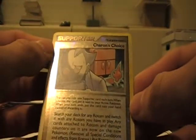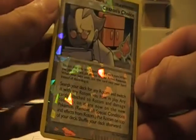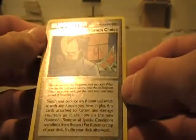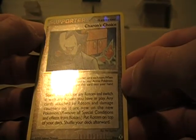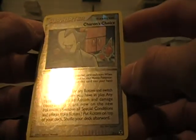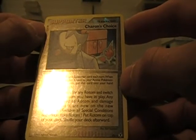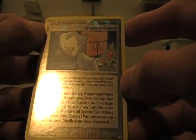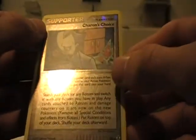Charon's Choice — however you pronounce it — is a Reverse Holo. That's pretty cool. It reads: search your deck for any Rotom and switch it with any Rotom you have in play. Any cards attached to Rotom and damage counters on it are now on the new Pokemon. Remove all special conditions and effects from Rotom, put Rotom on top of your deck, and shuffle your deck afterwards. That's pretty cool.